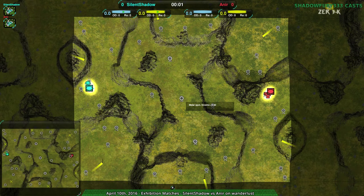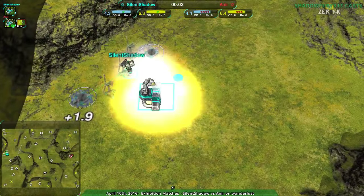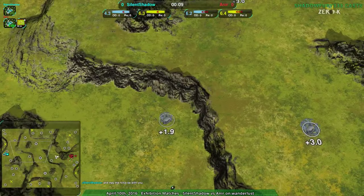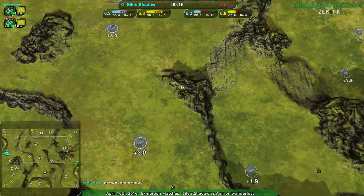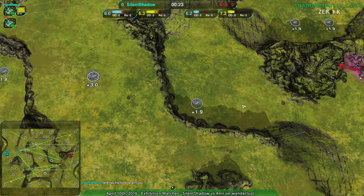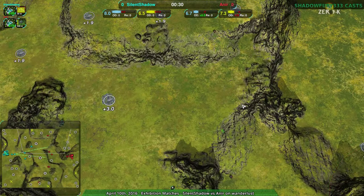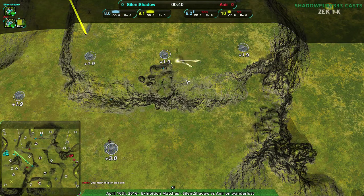I've seen Anir a little bit in the last couple of casts; Silent Shadow it's been a bit longer, so neither player I'm super familiar with. Silent Shadow going for spider factory — I agree with that on this map because cliffs are everywhere and you want to use spider bot on cliffs. Spider bot for Anir too. Both players with the same idea: use spider bot to figure out the cliffs and set everything up.